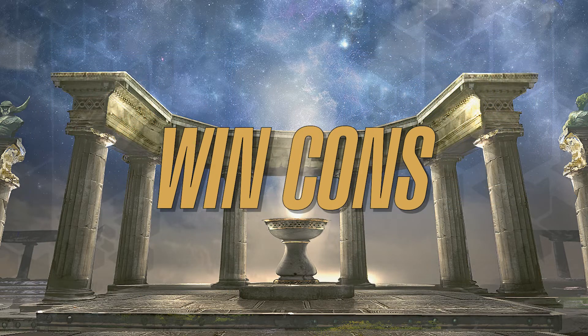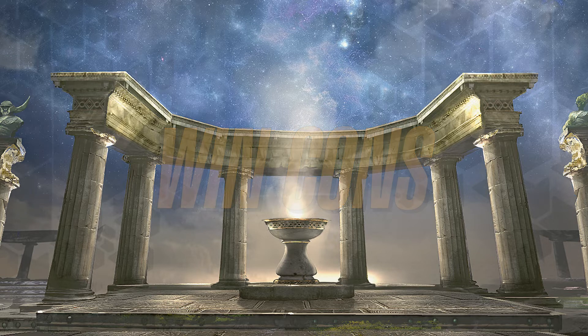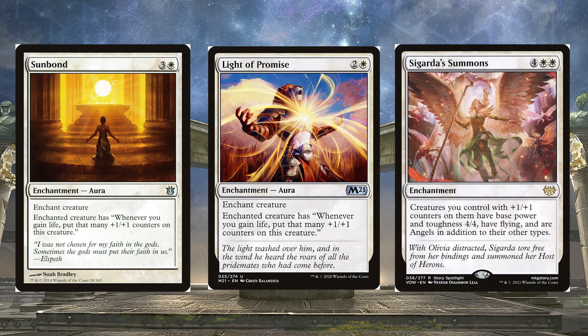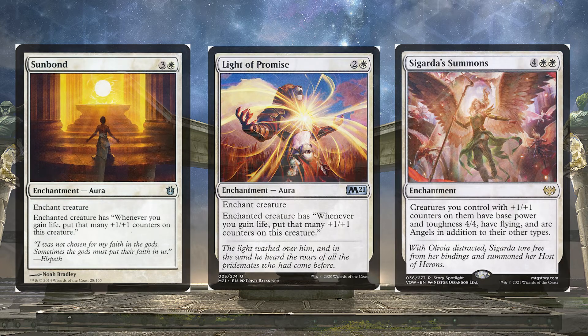Let's talk about how we're going to win. We plan on winning by putting tons of +1/+1 counters on stuff, swinging in, and gaining a bunch of life — using cards like Sunbond, Light of Promise, and Sigarda's Summons. Sunbond makes it so whenever we gain life, we put that many +1/+1 counters on the enchanted creature. Light of Promise does the exact same thing. And with Sigarda's Summons, creatures we control with a +1/+1 counter get a base power and toughness of 4, flying, and become Angels in addition to their other types.